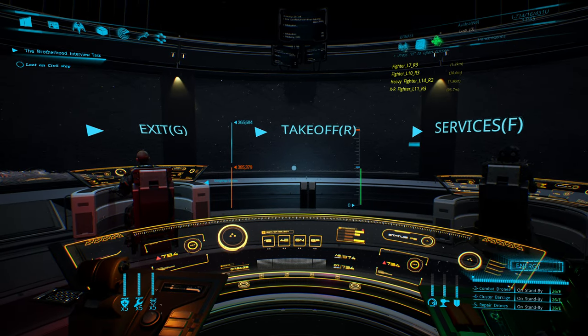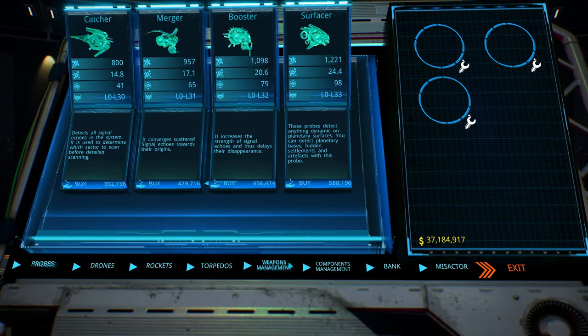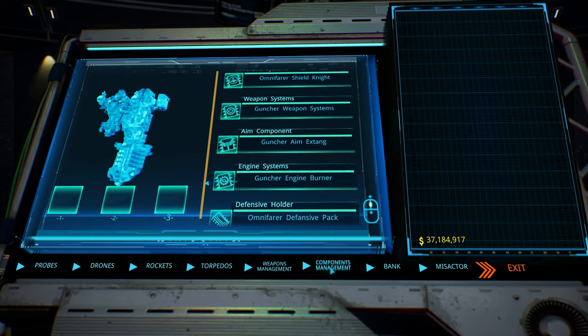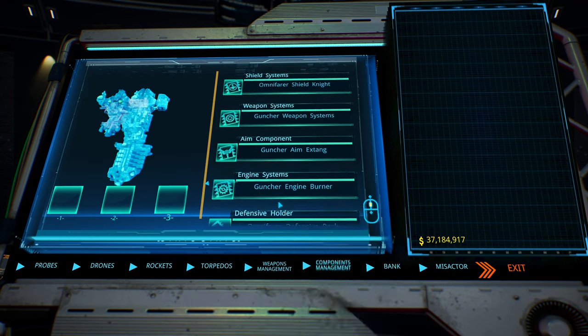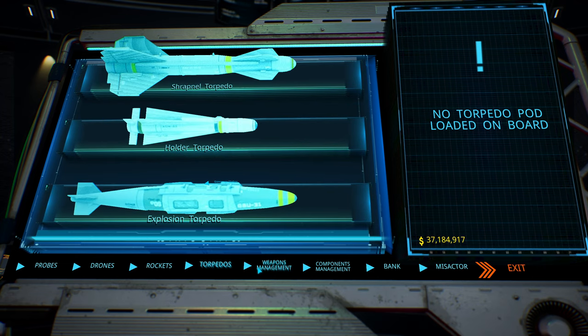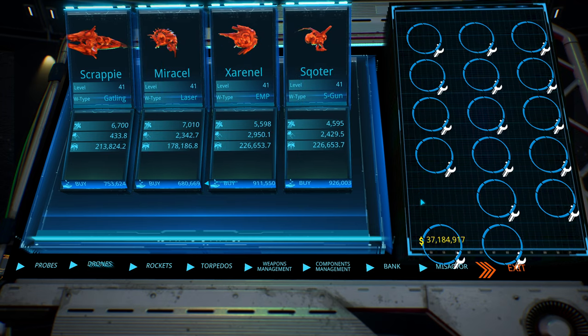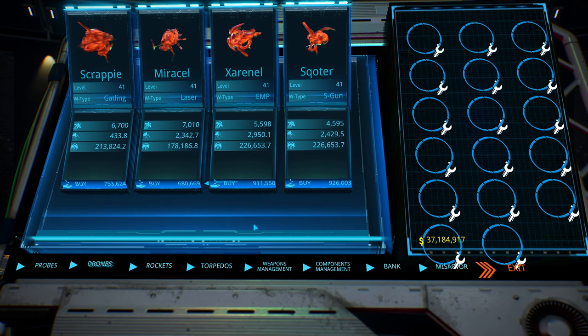Services — what do we got? We have nothing, because I probably can't even afford them. Does it have missile slots? Does not have missile slots — just six turrets. Oh my God. That's a lot of drones.